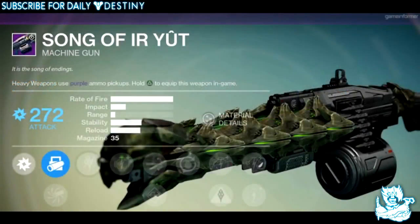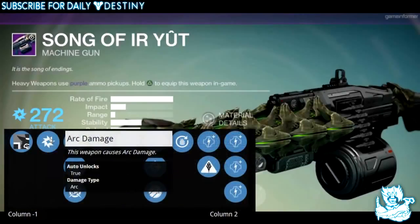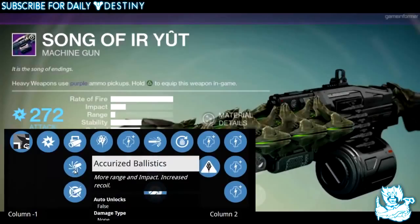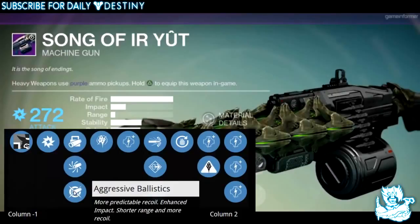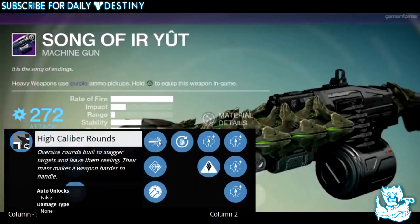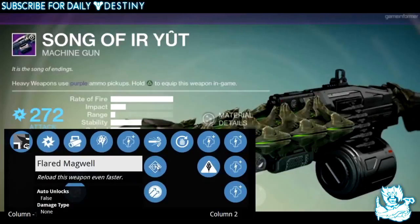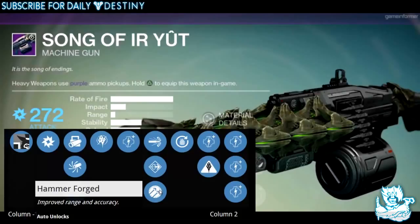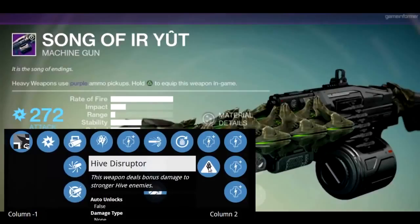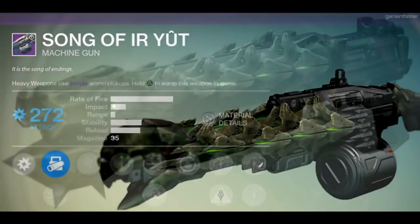Song of Ir Yut is an arc damage machine gun. Description: 'It is the song of endings.' Ballistics options include Smart Drift Control, Accurate Ballistics, and Aggressive Ballistics. Perks include Dart Breaker for over-penetrating Hive Night Walls of Darkness, High Caliber Rounds to stagger targets, Flared Magwell for faster reloads, Hammer Forged for improved range and accuracy, and Grenadier — kills reduce grenade cooldown. It also has Hive Disruptor for bonus damage to stronger Hive enemies.